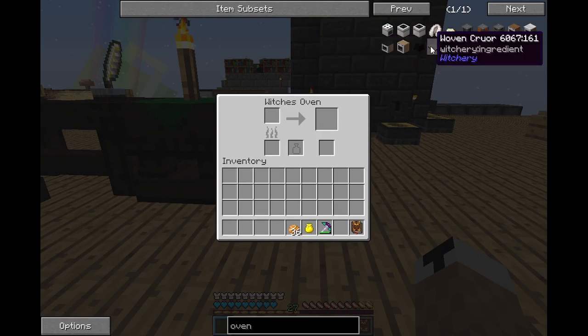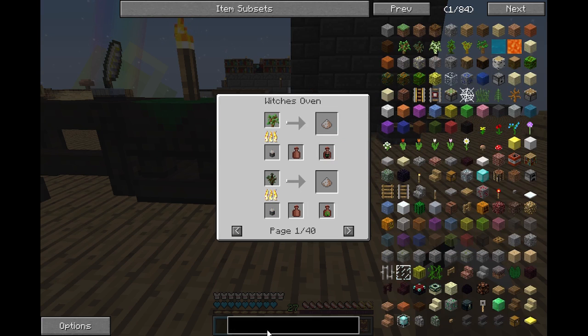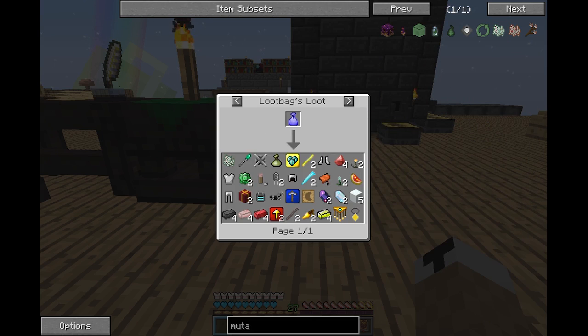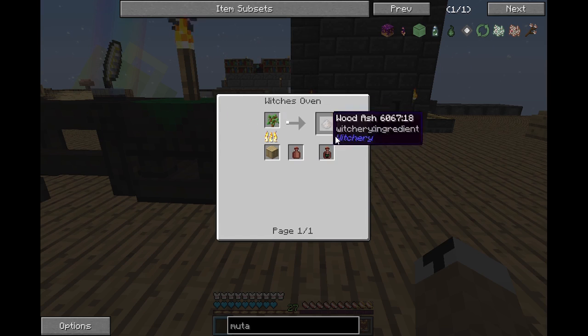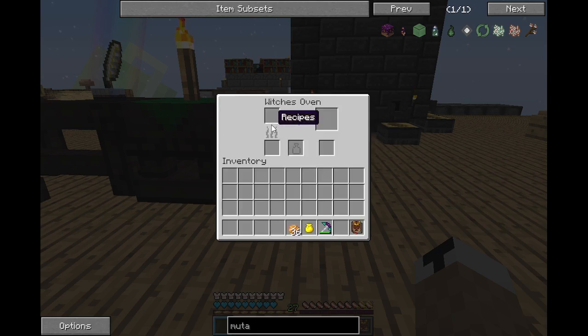The witch's oven looks a lot like a furnace but it's a little bit different. I need the oven because I need to make mutandus, and to get mutandus I need what's called exhale of the horned one. To get exhale of the horned one I need oak saplings and some clay jars. To make clay jars: soft clay - there we go, just simple, makes four. I'll go ahead and make all eight of these.